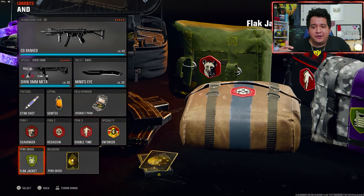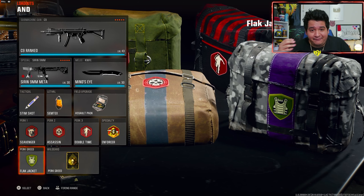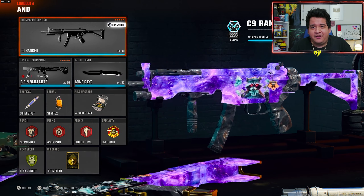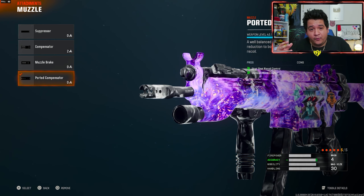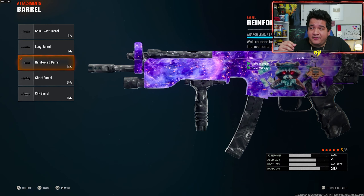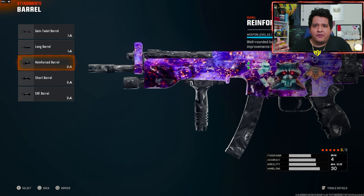During the Ranked Play class setup, I'm running the Wild Card of Perk Greed, allowing us to have a fourth perk — being Flak Jacket, or you can use Ghost or Ninja. We're going to start with the five-attachment Ranked Play class setup. For the Ranked C9, we got the Muzzle Ported Compensator, which allows us to have better vertical recoil control, keeping the gun very steady, especially for farther range kills. The barrel is going to be the Reinforced Barrel to give us that damage range and bullet velocity boost so we can engage at farther ranges.